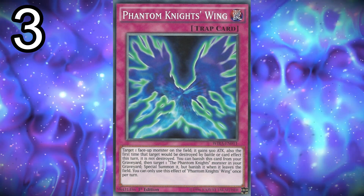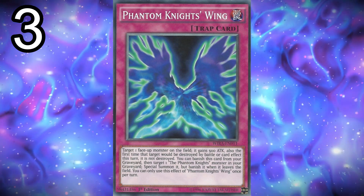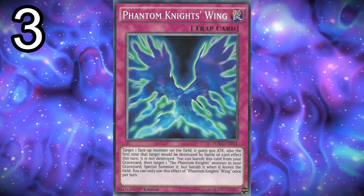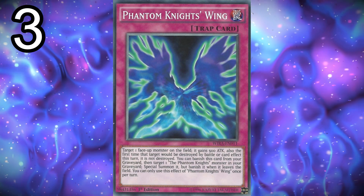That's it for the main deck — 18 monsters, 13 spells, and 9 traps. Decent ratios for an Xyz deck; you want to make sure you have enough monsters in there, and the trap cards are important because it is a Phantom Knights deck. If you guys are fans of Yuto from the anime, you'll love this deck.